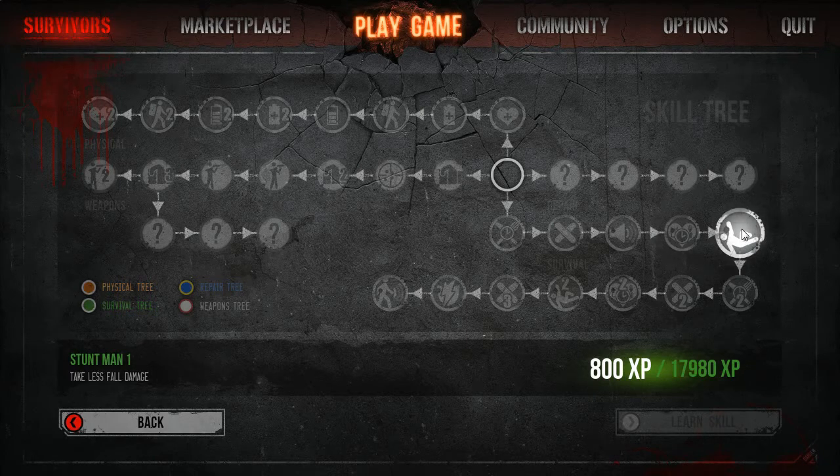The next one is Stuntman one, so you take less fall damage. That's for 800 XP. The next one is Hunger Strike two, which makes your hunger decrease slower. That's for 1,000 XP.